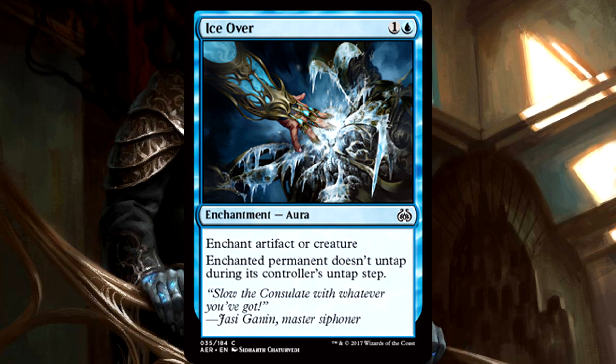Ice Over is 2 mana for an enchant artifact or creature. The enchanted permanent doesn't untap during its controller's untap step. This is some cheap removal right here. Granted, it doesn't actually remove the creature or artifact, but you can stop them from crewing, or stop crewing from mattering at all. You can even use it on the creature that crewed a vehicle. Creatures are going to be tapping all the time in this format, constantly. Taking one of them out of the ball game is powerful, and for 2 mana at common? This is going to be very good. Do not underestimate this — removal is removal.